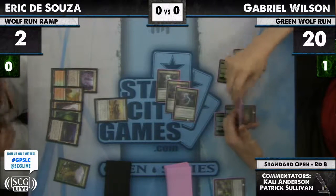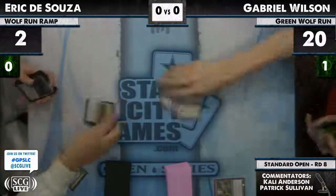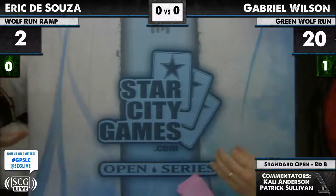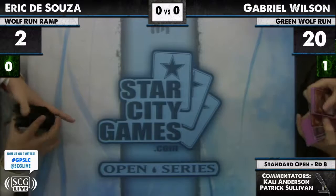We're not looking at exciting plays here. He could have the Huntmaster and then Galvanic Blast one of the Geists. But any play he can make that turn just allows him to keep his head above water for one turn — still not good enough.